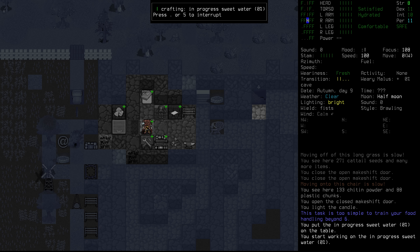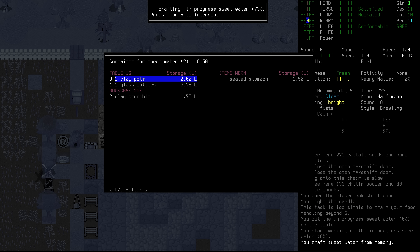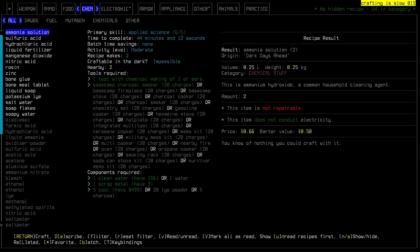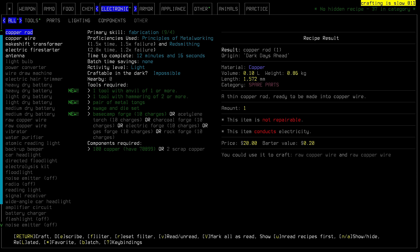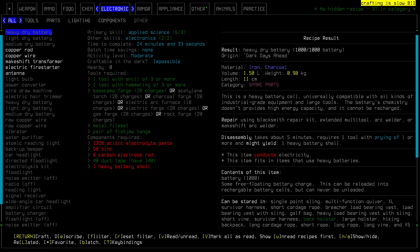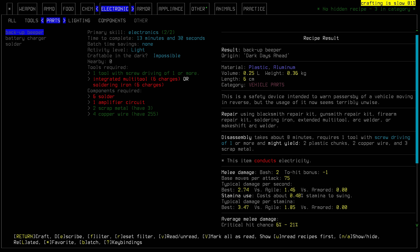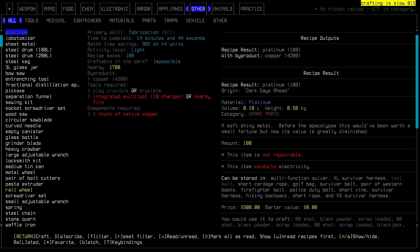As long as we kind of leave some of them out there wild, we should be able to harvest it on a semi-regular basis. This is going to give us two things of sweet water. We'll pour that for now into a glass bottle. I've just noticed that some new things have been added in. Under electronics, we've got some variations on batteries: a medium dry battery, a light dry battery, and a heavy dry battery.